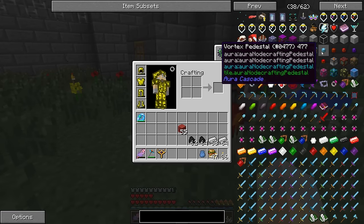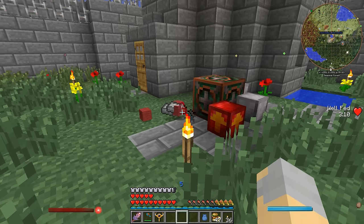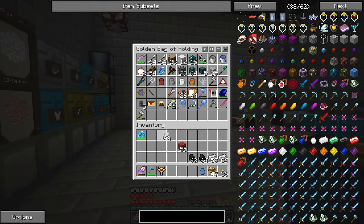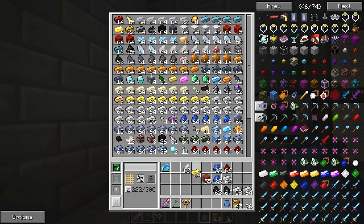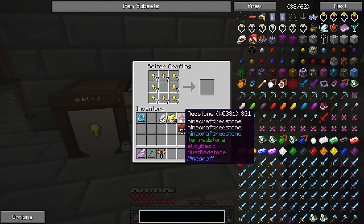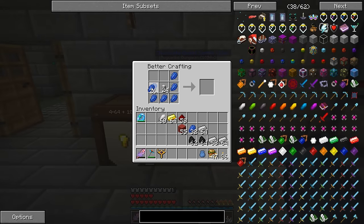For the vortex pedestals those are super easy too - it's just lapis surrounding an aura node. I do not have any aura nodes made, so let's grab some stuff. Aura nodes are gold nuggets surrounding redstone - let's make a handful of those. Then for the vortex pedestals, which we will need four of, we go like that.